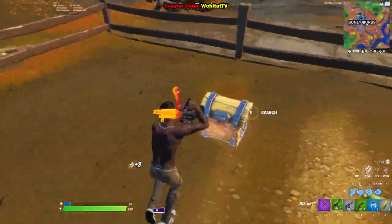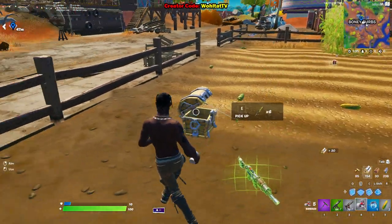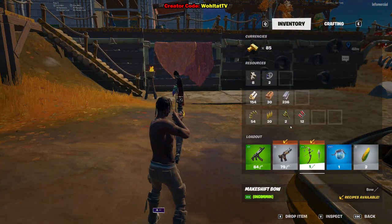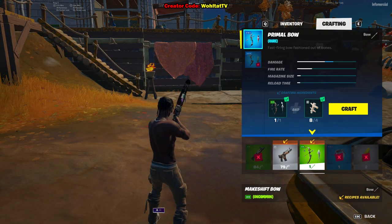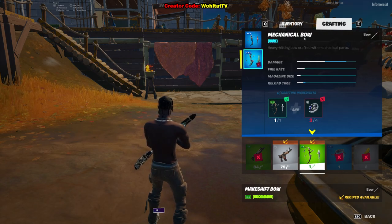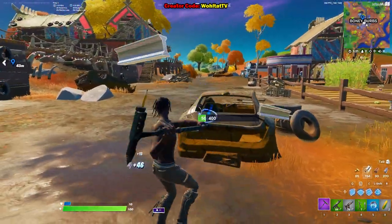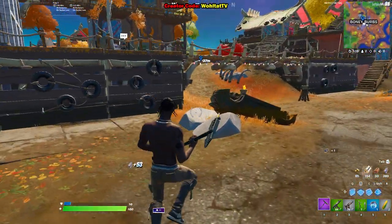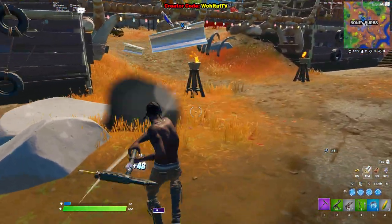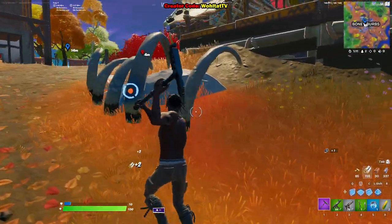Look at this — here we go, this is a green makeshift bow I was talking about. Now we have the option to upgrade it with four bones to a primal bow, or with four mechanical parts to a mechanical bow. We don't have enough mechanical parts yet, so simply continue farming cars. Vending machines can also give these parts.